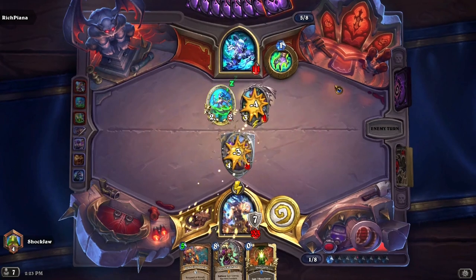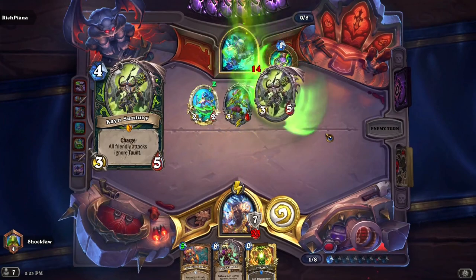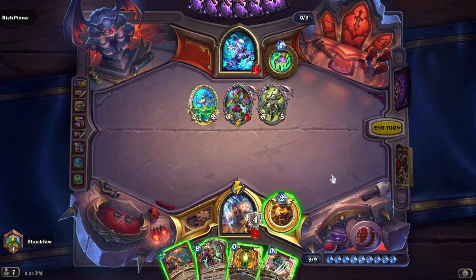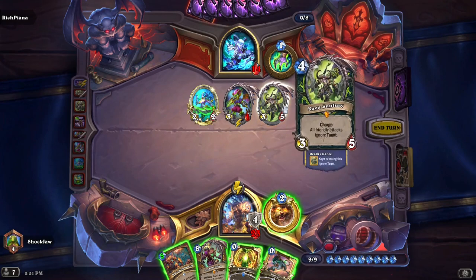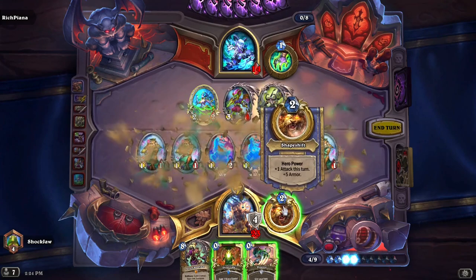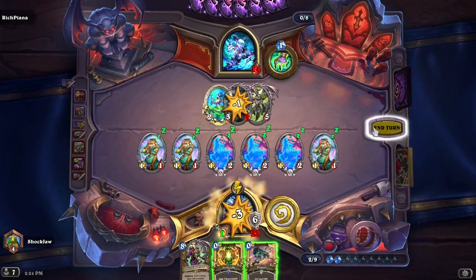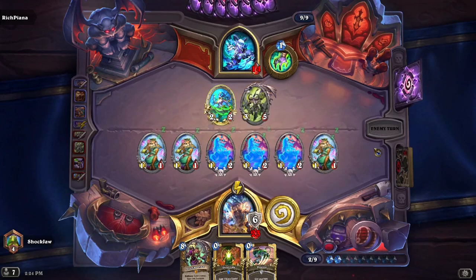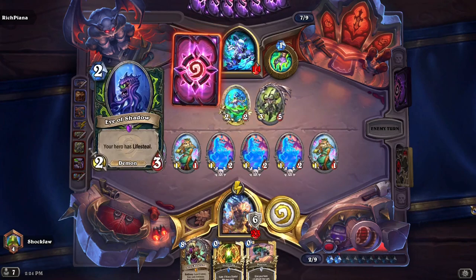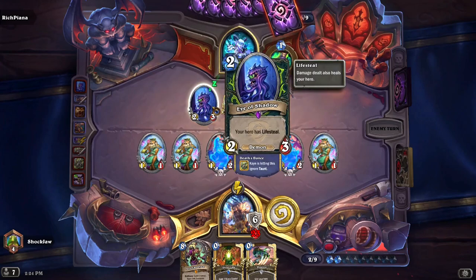He has to attack but the five health is keeping them alive. I've got to get rid of that. I get five armor for my hero power, and then in one turn I get four three eight-eight giants.